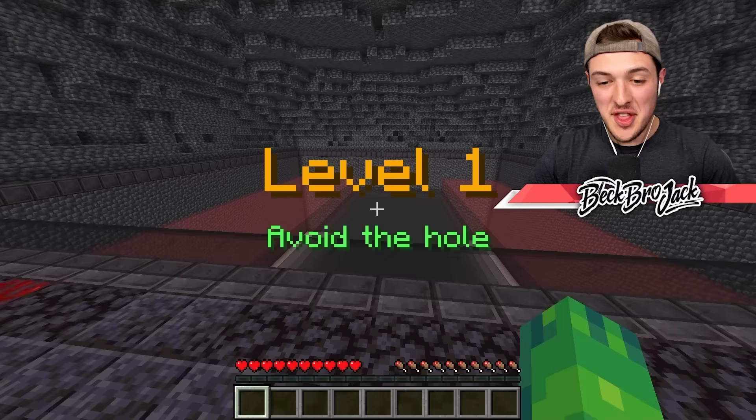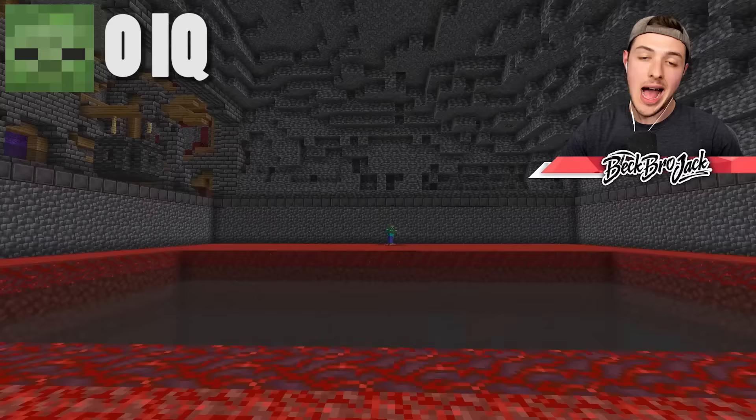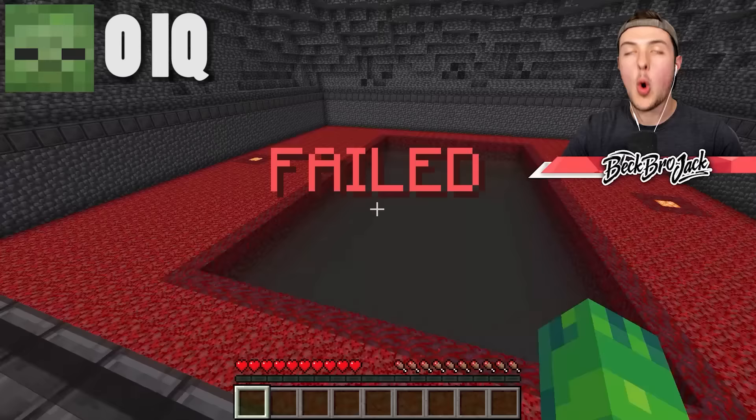The first level is simply to avoid the hole in the center. You have to get from that side to that side. Mob number one is a zombie. Let's see what you do. I'm half zombie, so I'm kind of hopeful that the zombie has the most IQ points today. It just jumped into the flipping hole! If a Minecraft mob can complete the challenge, they will gain 10 IQ points. But obviously the zombie did not.